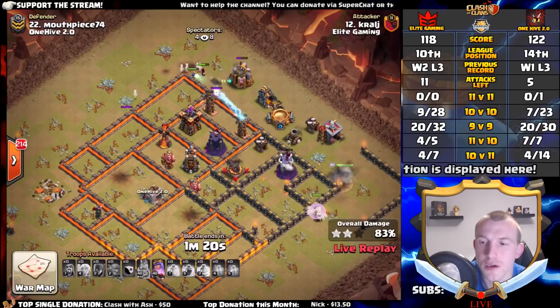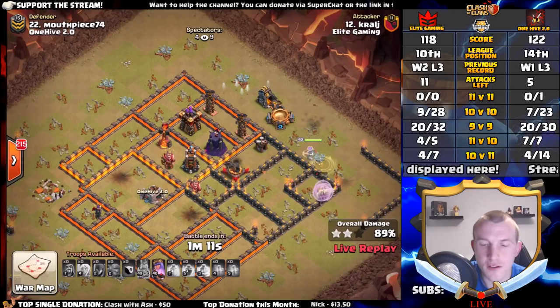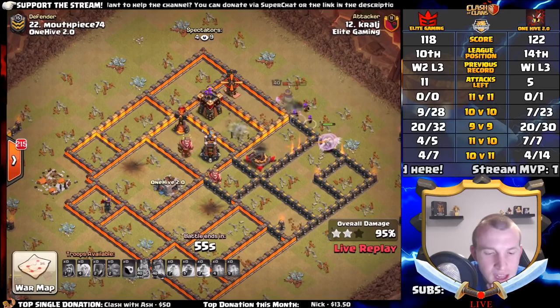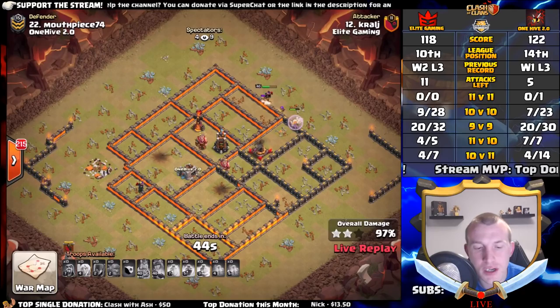It's not over yet — the queen still has her ability. The single inferno is locking onto the witches but if they can spawn enough on the outside, we might be in with a shot. They're starting to go through the wall — not helpful. The queen is going to have to use that ability early; she's not going to be able to get through to that single target inferno. So close — the bowlers just didn't quite get through into that area. What a shame.